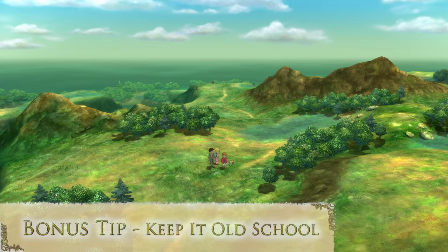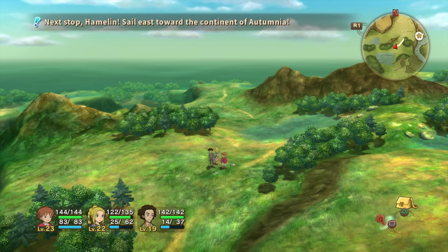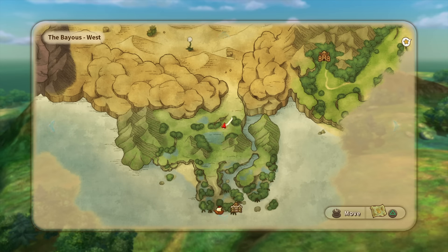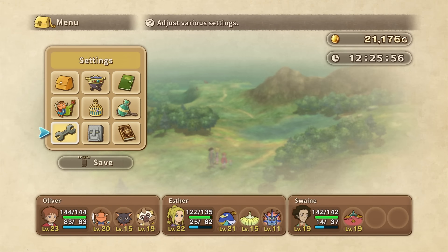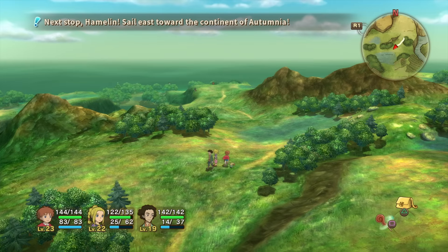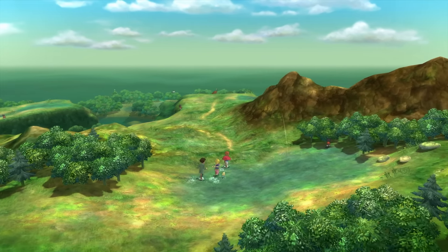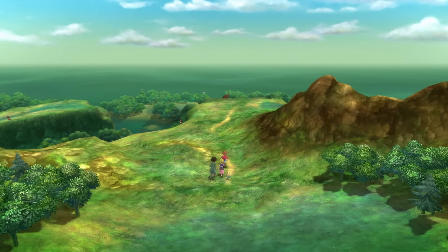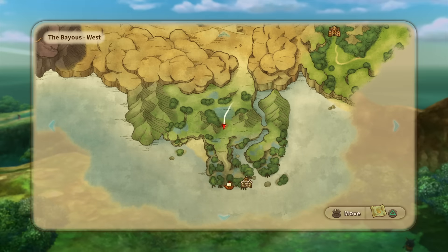Bonus tip: keep it old school. Ni No Kuni can be a bit handholdy, especially at first. One of the handholdy elements is the guiding star, which always shows you where to go next in the story. If you want the authentically old JRPG experience, you can go into the settings and turn this guiding star off completely and wander aimlessly to your heart's content. For an extra layer of old school, you can also disable the mini-map by clicking the touchpad, giving you the ultimate old school Ni No Kuni experience. You can still bring up the full map by clicking R1 if you need to look at it.